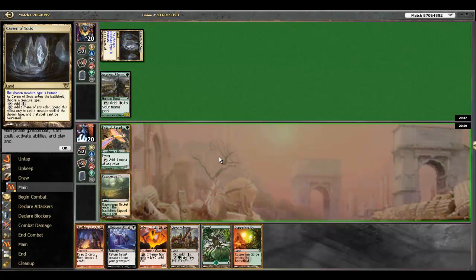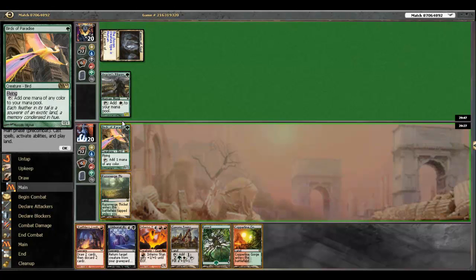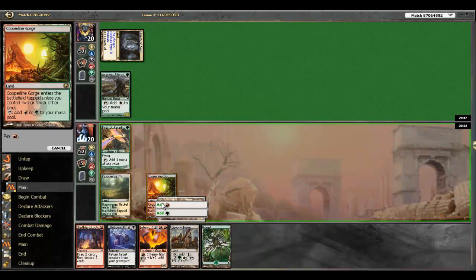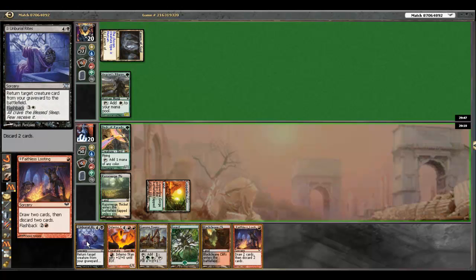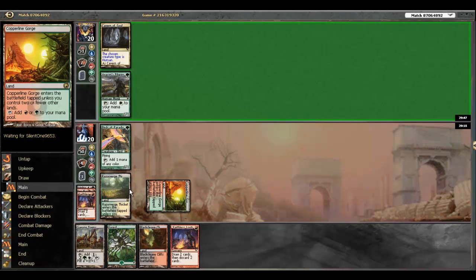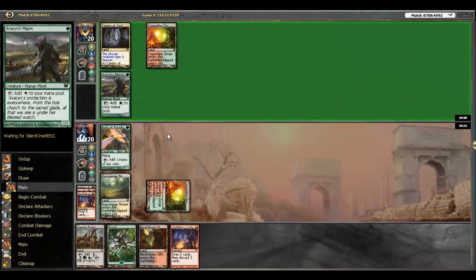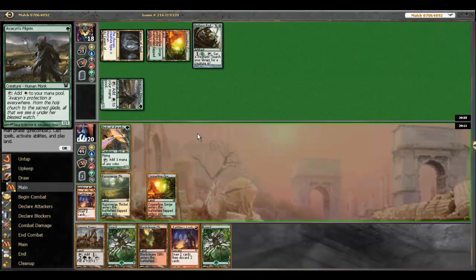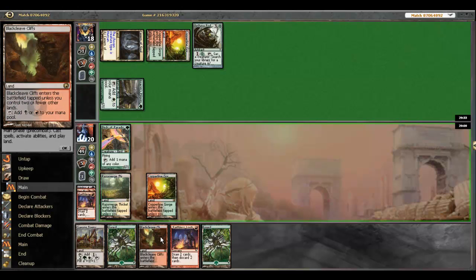Right here we're going for a turn three Inferno Titan. We managed to keep our bird alive — we are revealing the information so that gives him an incentive to hurry and kill our bird, but we're still getting it on turn four which is pretty good, just not as good as turn three. This is probably a Naya deck, maybe Pod — yeah, Birthing Pod. I don't think that's good enough, so we're just going to kind of wreck him.